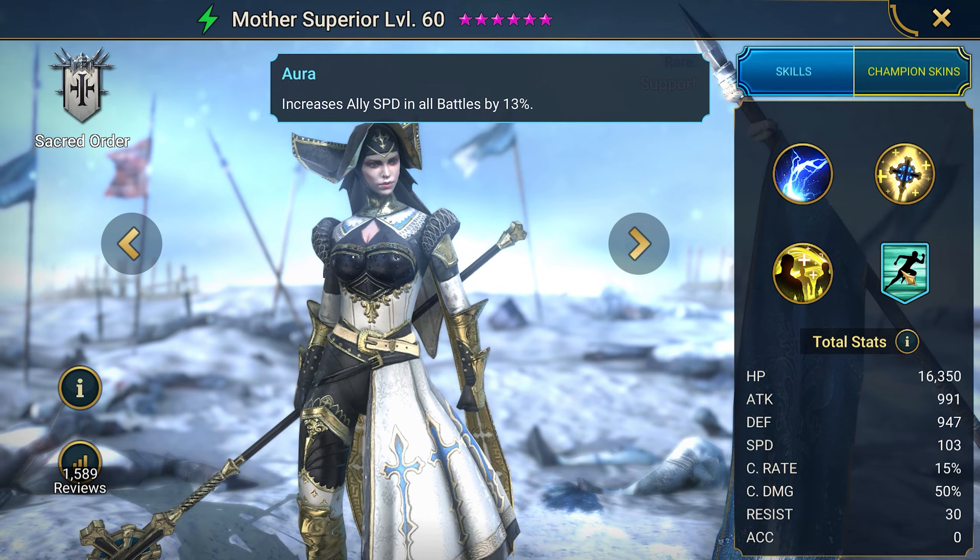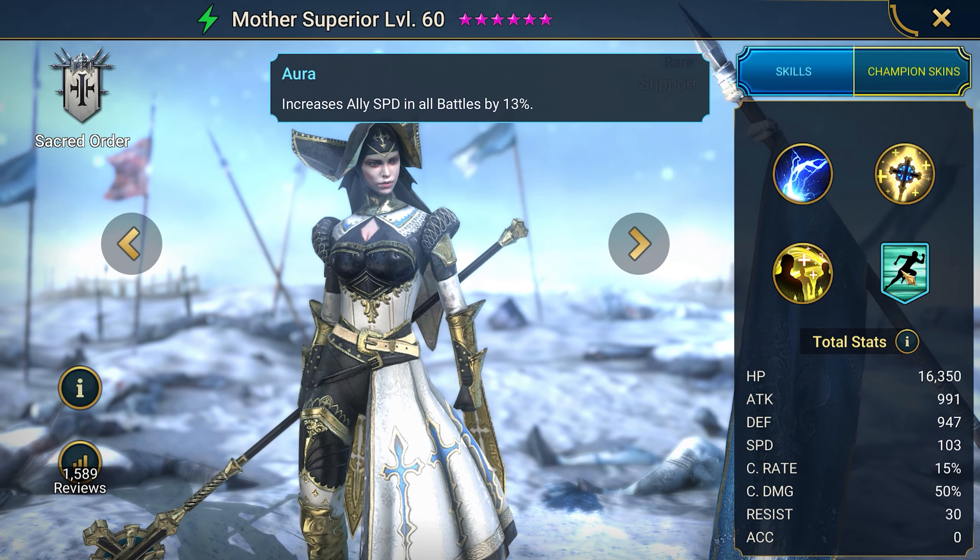And the last one is Aura, which increases the speed of the allies up to 13% in all the battles.